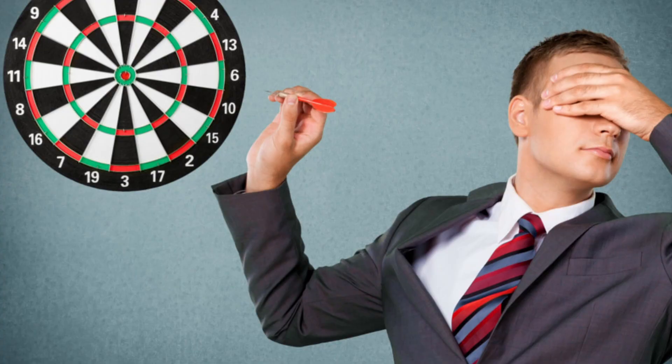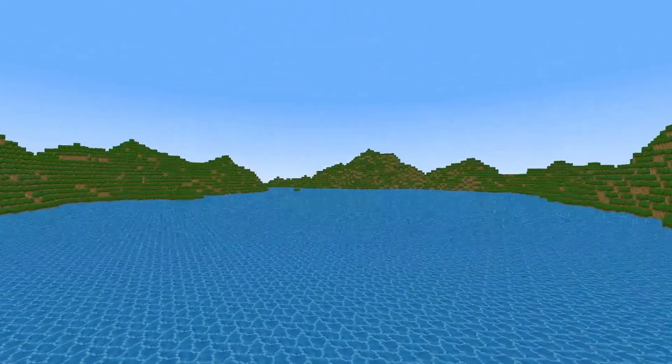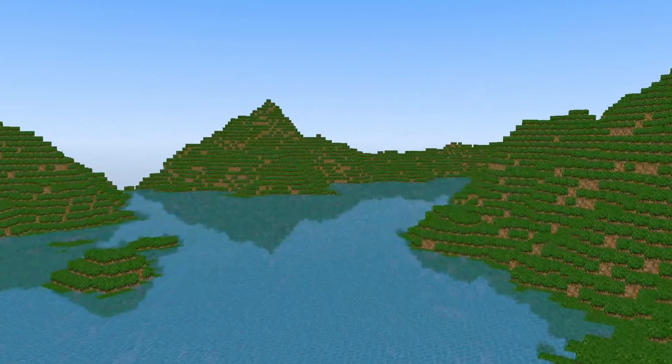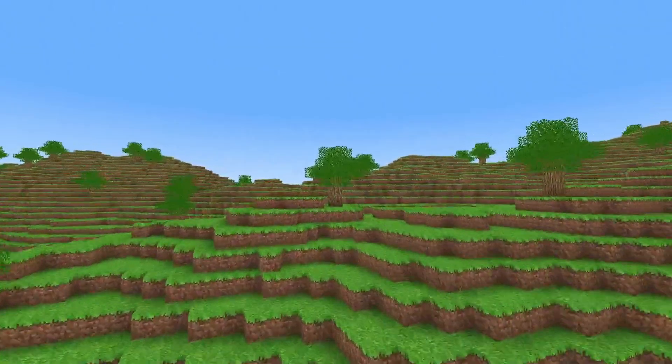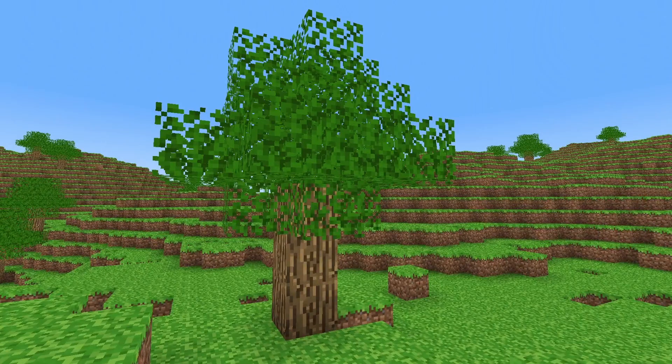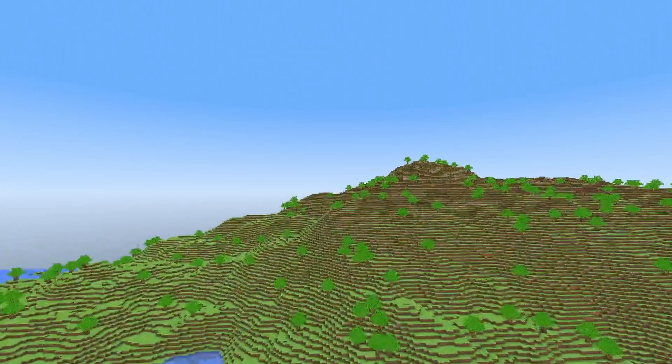To add water, we can simply pick a water level and create a plane at that height. I also added some fancy water shaders to make it reflective and refractive. The way I added trees is to use a random number generator, seeding it with the chunk's position so that I get the same trees every time. With that, we have finished the terrain generation.